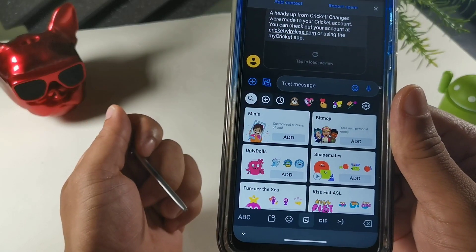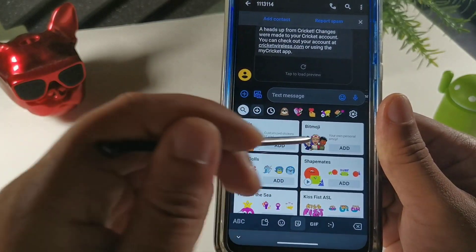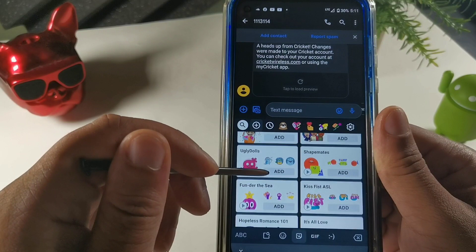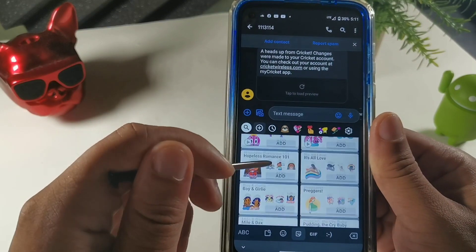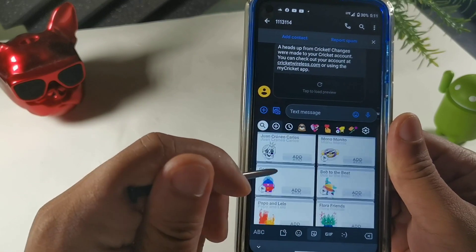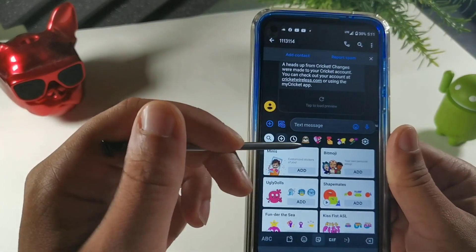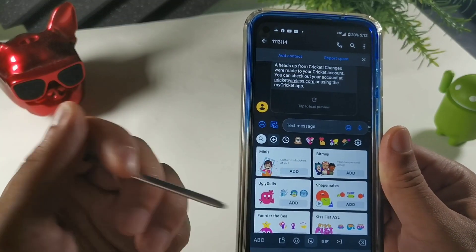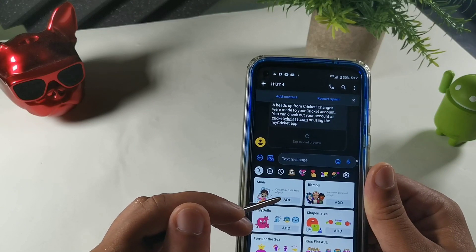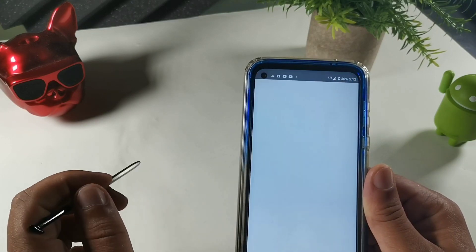They're giving you Minis, Bit Emojis, and Ugly Dolls, but we're gonna customize our very own and I'm gonna show you how to do that real quick. They add a whole bunch of different emojis in here that you can send to your family members and just have a good time. Go right here where it says 'Add Minis' and you can customize stickers of you — this is called Minis.